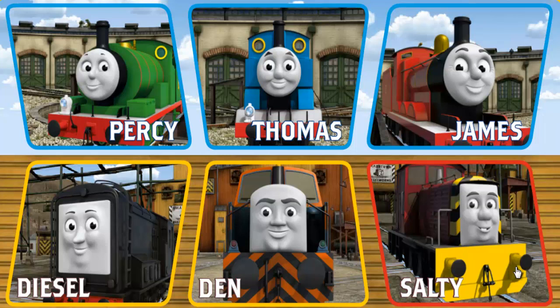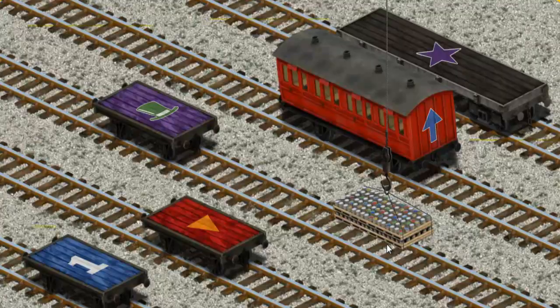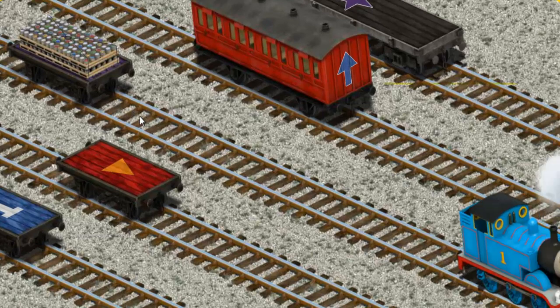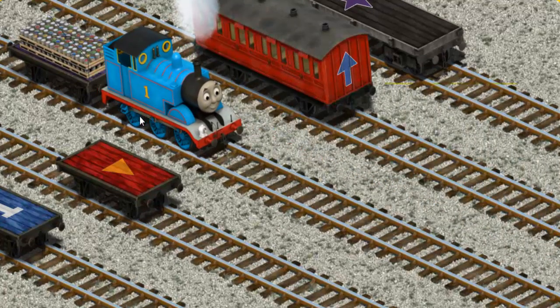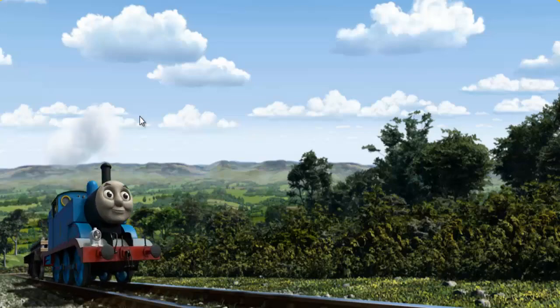It's a busy day at Brendam Docks. Thomas and his friends have many deliveries to make. Thomas must deliver the cans of paint to the steamworks. Show Cranky where the cans of paint are. There you go. Let's lift and load. Now the cargo must be loaded. Show Cranky where the purple flatbed with the picture of a green top hat is. There you go. Thomas set out for the steamworks.